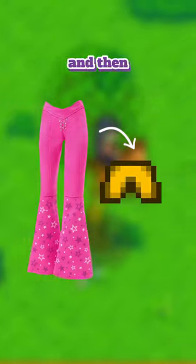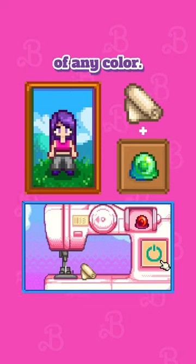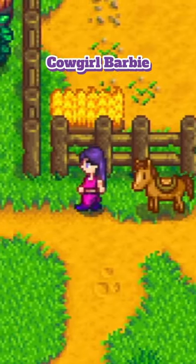For the bottoms, cowgirl Barbie is wearing pink bell bottoms, so I think the closest we're going to get is by making a pair of the baggy pants and then — surprise surprise — also dying these pink. All we're going to need for this one, in addition to the cloth, is a slime egg of any color. Now let's dye them.